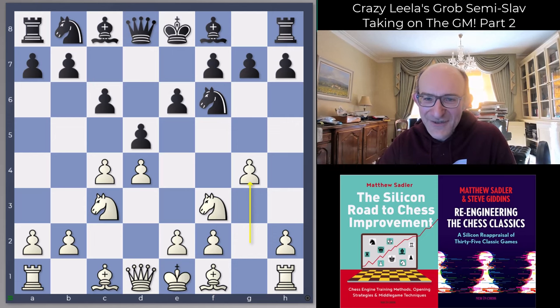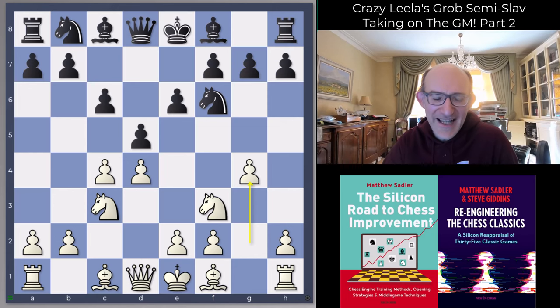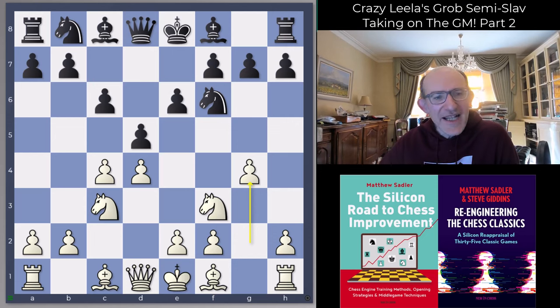I've got black and I'm trying to survive. I showed you three games in the previous video that I played, and you saw how powerful Leela played. I tried a few ideas where I actually declined the sacrifice, and this is what we're going to have a look at here. This is the Crazy Leela Grob Semi-Slav - that is the official name.